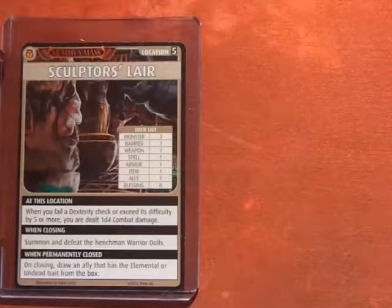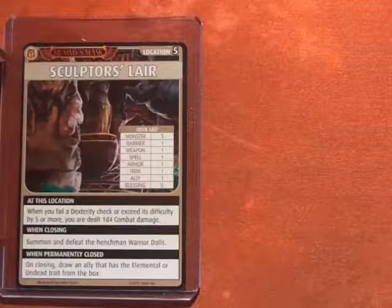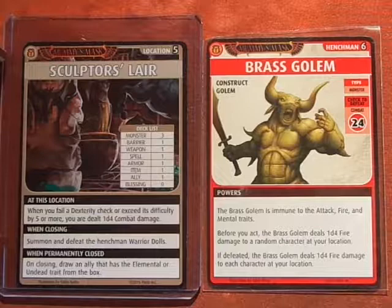Hey everyone, it's time for another Pathfinder Adventure Card Game scenario. This is Scenario 5.3 — we're in the Sculptor's Lair. Advancing the Blessings deck, the first thing we get is the Henchman, the Brass Golem.